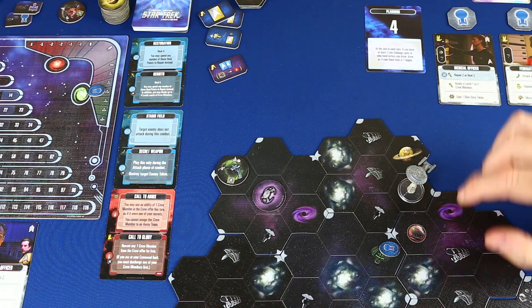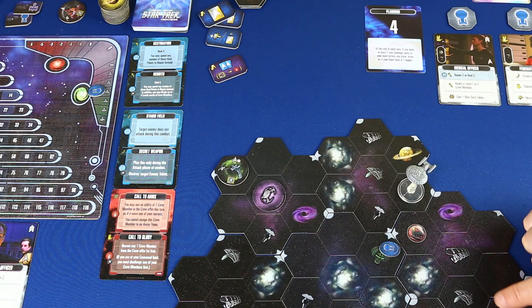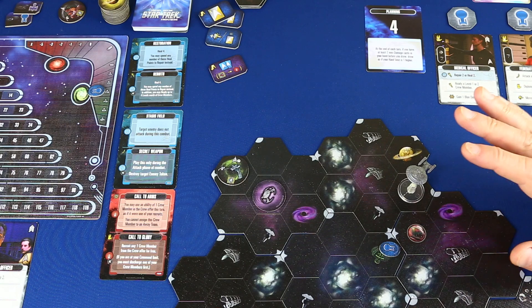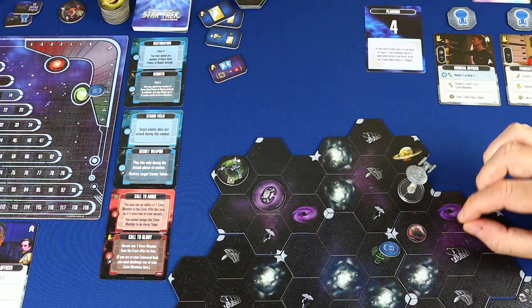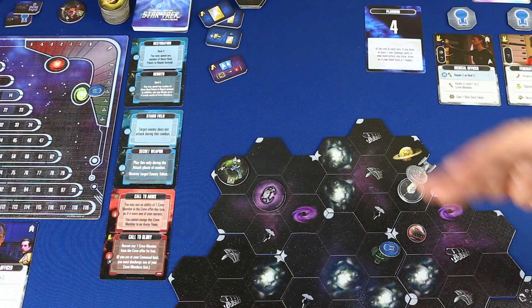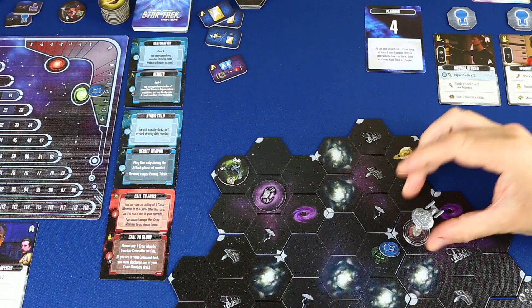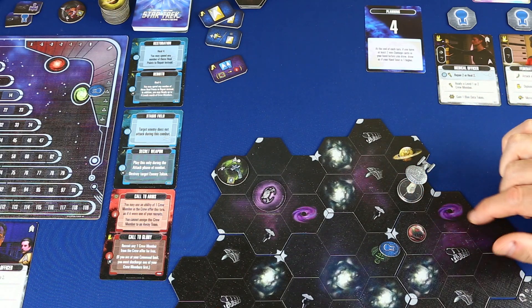Un espectador me comentó que si no tienes que estar encima del espacio para interactuar. En este juego, no hace falta estar encima; solo estando adyacentes ya podemos interactuar. En Mage Knight siempre te faltaba ese movimiento extra para llegar al combo, pero aquí no lo tienes que pagar. Estando adyacente ya puedes hacer las acciones.